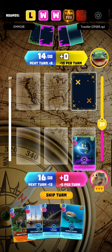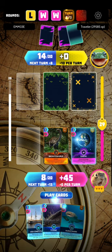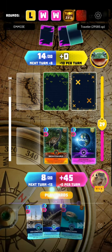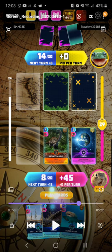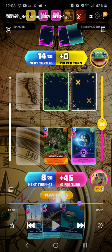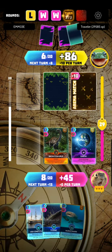Instead of using the Titanic and USS Constitution — he has 14 power, meaning he's most likely going to use a very good amount of energy, which means those two cards are probably going to be some powerful cards. So instead I use the Brontosaurus and Earth as trash cards to discard, so I could be ready for the final round.